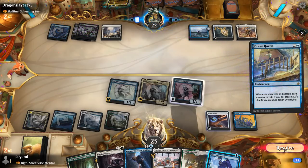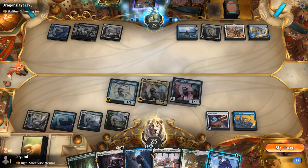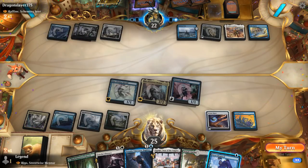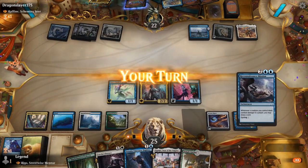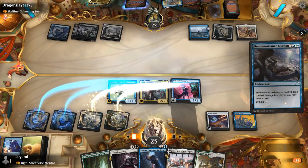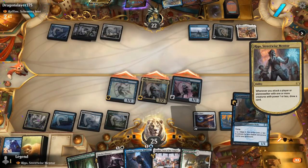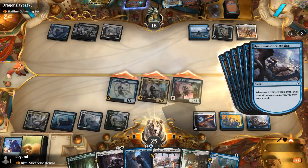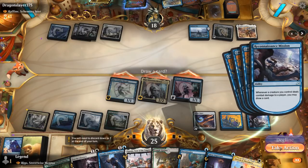We pass it back. Stern Dismissal can also bounce Ominous Seas. It's going to be Drake Haven — also worth bouncing potentially. Opponent fortells. What are we more worried about, Drake Haven or Ominous Seas? Probably Drake Haven — it's also more expensive for them to replay. A Reconnaissance Mission — this is probably overkill, but let's do it anyway. About to draw six cards. Yeah, this is kind of Rigo Brawl in a nutshell.